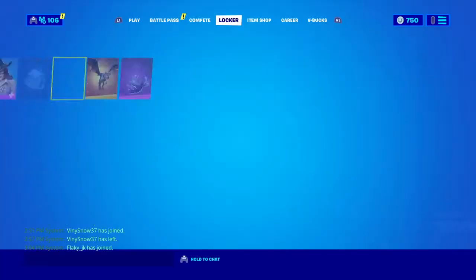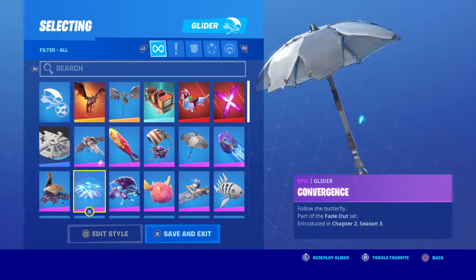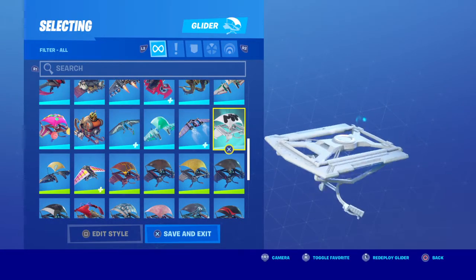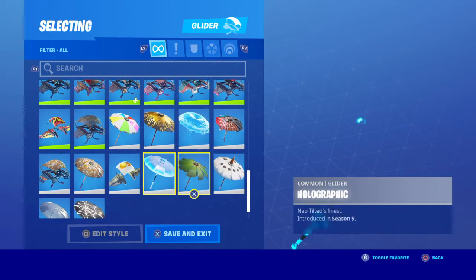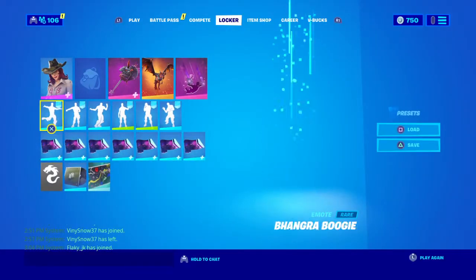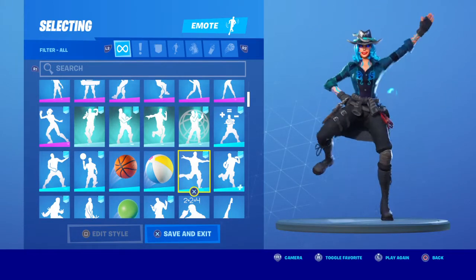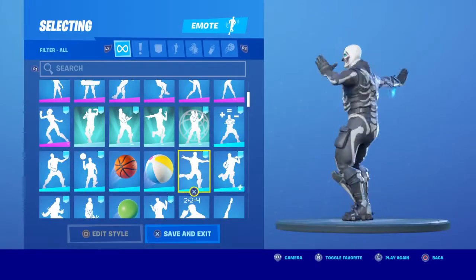Now we go to the gliders — I'm just going to go through these. The Galaxy Discovery glider — I like this glider a lot. I have all the umbrellas, that's all I have. Emotes — so I got the Bomber Boogie right here, this is my rarest exclusive dance. I like it. Nice, you know.